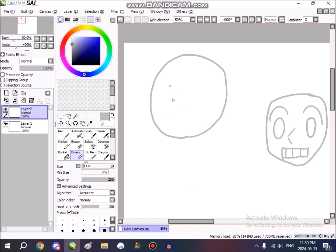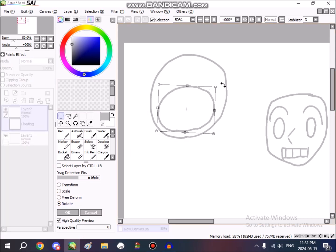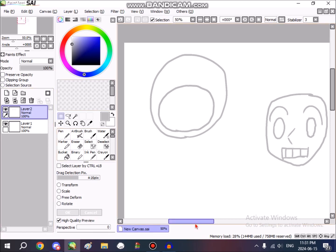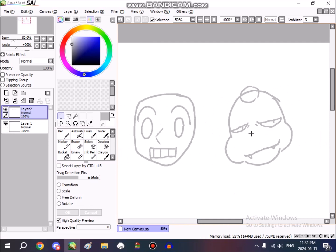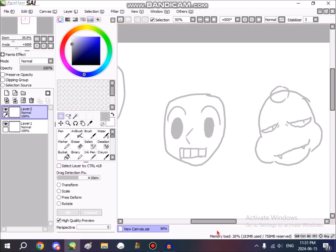I'm going to be drawing Crystal in this tutorial, if I can get her face shape correct, or at least correct enough. And as you can see, Denpa Men have unique faces. Some don't have visible noses, some have visible noses, some have very wide eyes that are completely blank.